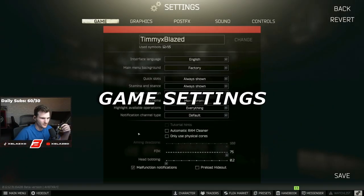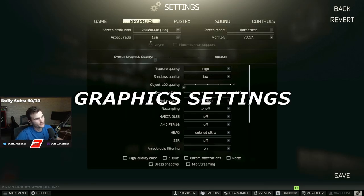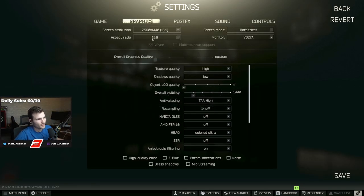For starters, looking at the game settings: I have seen people with automatic RAM cleaner on or 'use only physical cores' on — I have both of these unchecked. I play on 75 field of view, head bobbing is turned down to the absolute minimum.